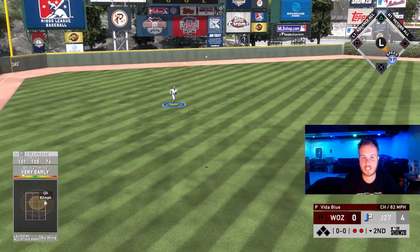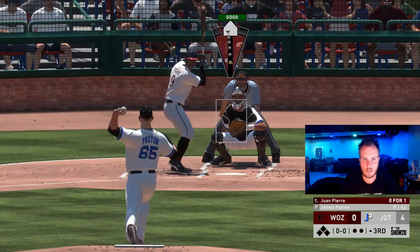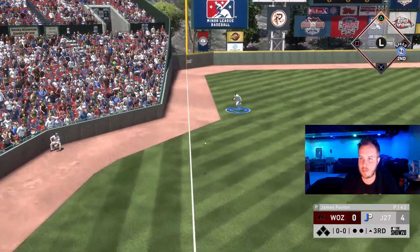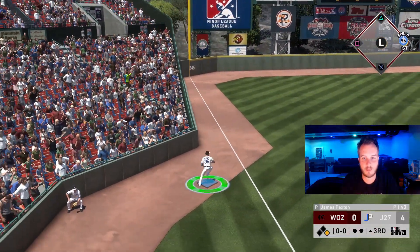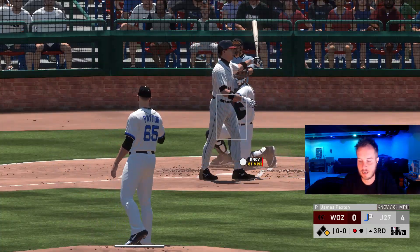That ball is going to be rolled over — he's not going to catch this. He probably should have. He's going to fist it over third and get a little dink base hit. That is Bellinger — he's not going to second base. Strike three. Paxton strikes him out.